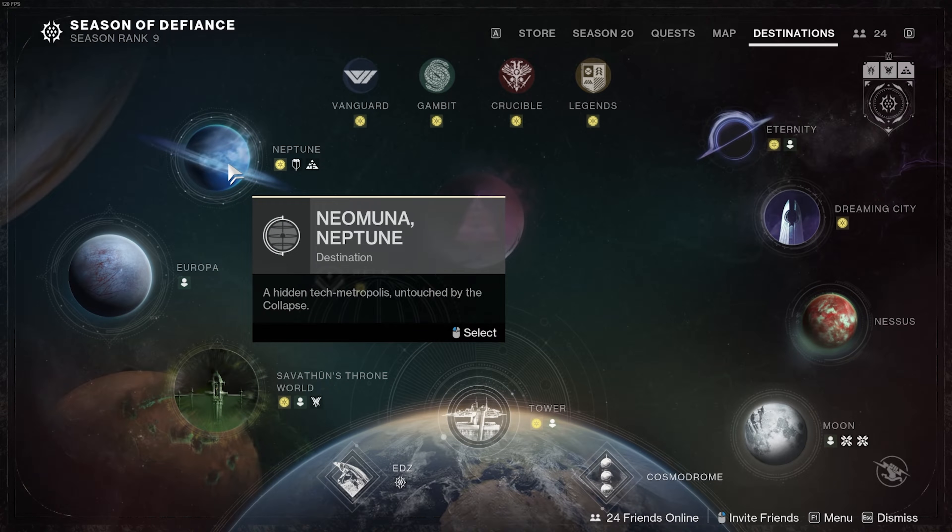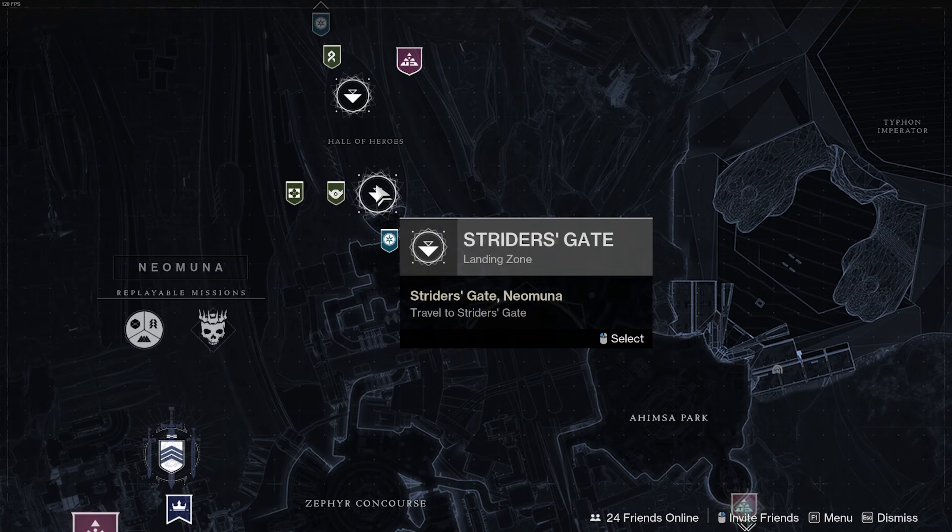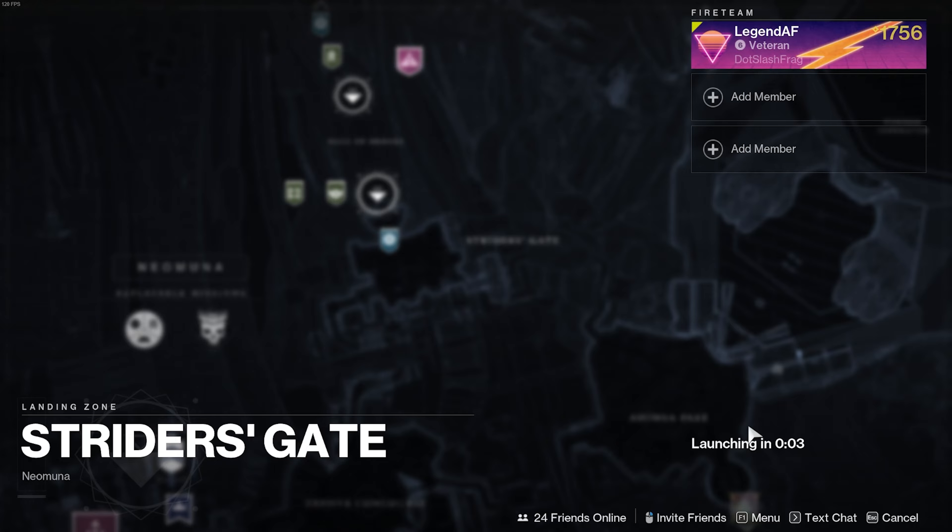Today I'll be showing you how to get a bounce of the Hall of Heroes on Neomuna, Neptune, and Destiny 2. You can load directly into the Hall of Heroes, however I highly suggest you just go ahead and load into Strider's Gate.